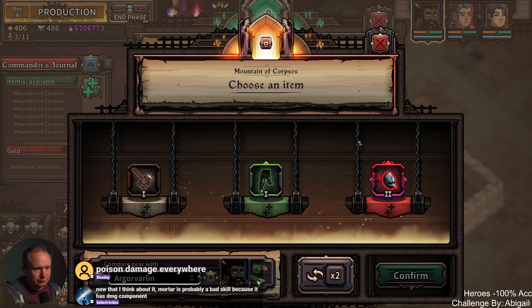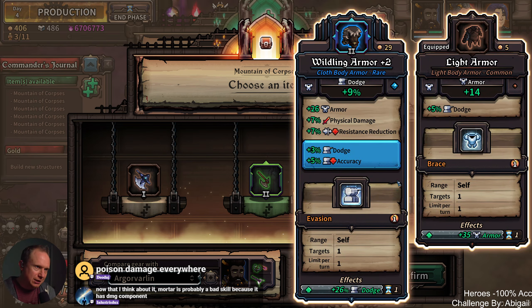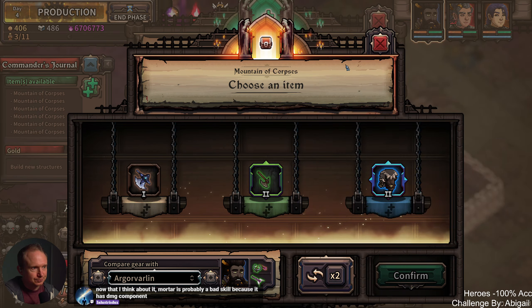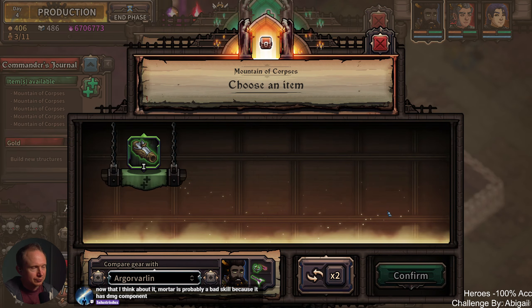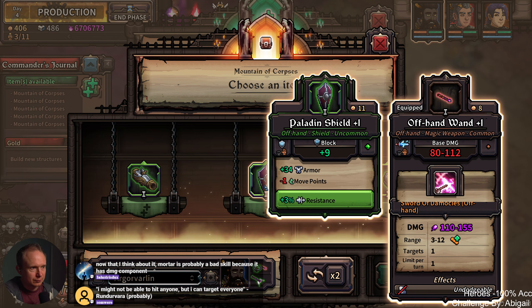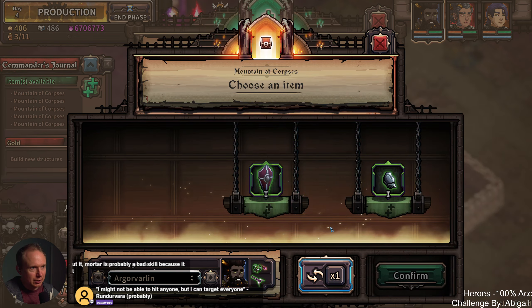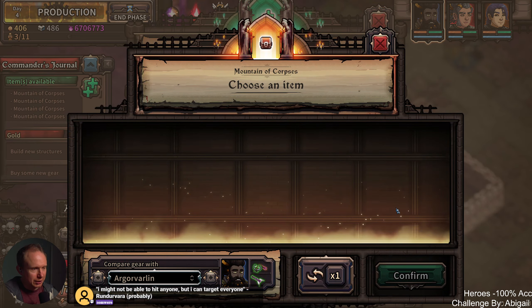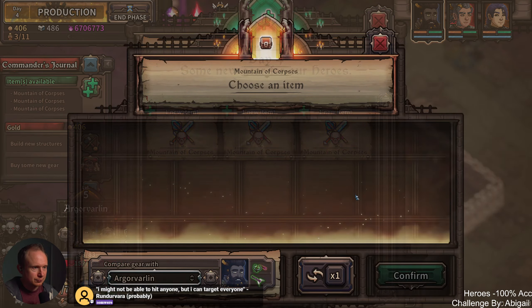Is multi-hit that important? Later on I think it's going to be pretty important, so I'll grab it. We did talk about the fact that, hypothetically, we could have someone get a rocket jump. That's a sweet cannon, but I don't think that's the play right now. Yeah, it does have a damage component.